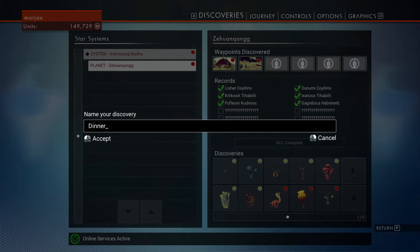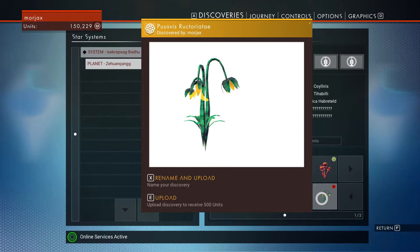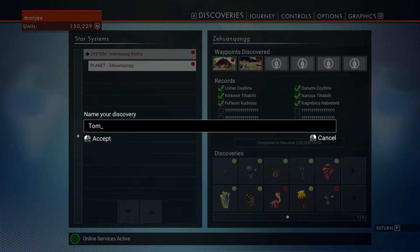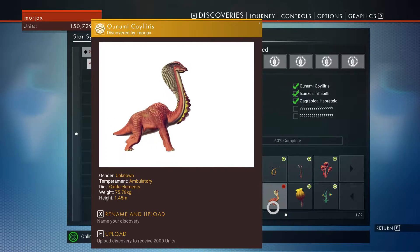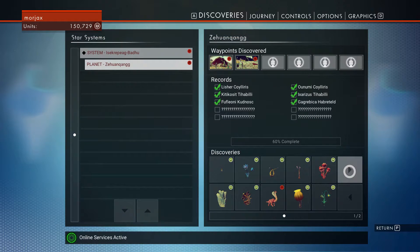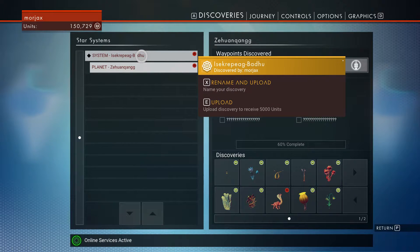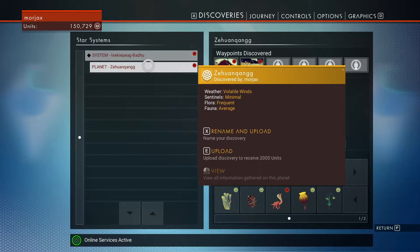We're going to call this one Dinner. Oh — achievement unlocked: Foundation. This one we will call Tom. Now you need to pick a name for the planet. Rename and upload. Rename and upload system.